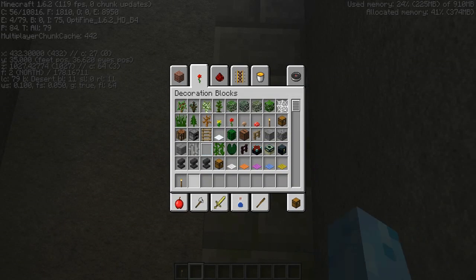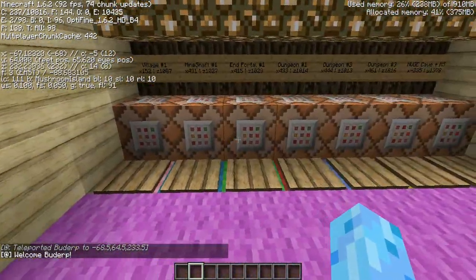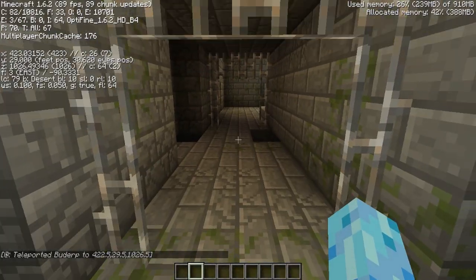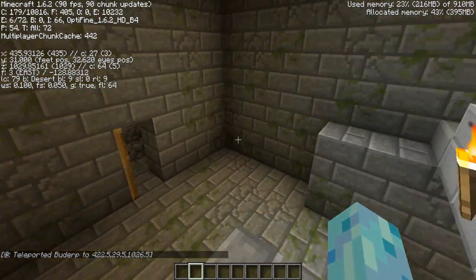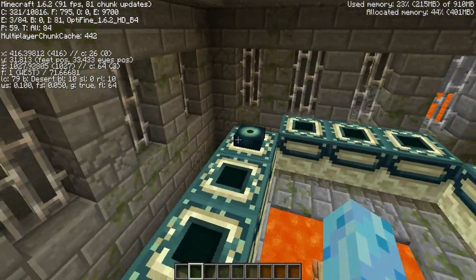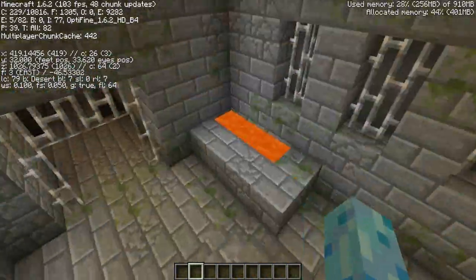Let's go back. End portal number one — this is in the same stronghold as the mineshaft I showed you. The coordinates are X415, Z1029, Y29. It's right over here — here is the end portal frame. It has one eye of ender in it already, which is sort of nice. Usually the ones I see sometimes have even four, but anyway, that is the end portal.